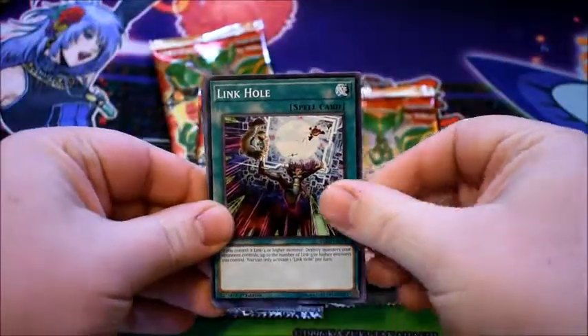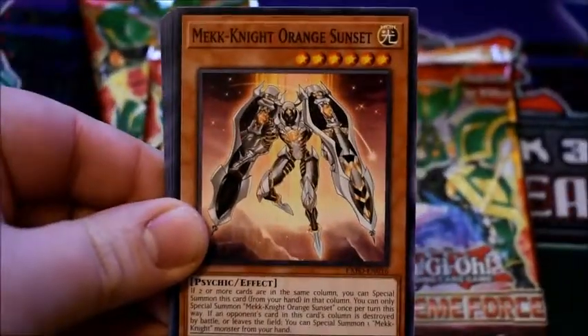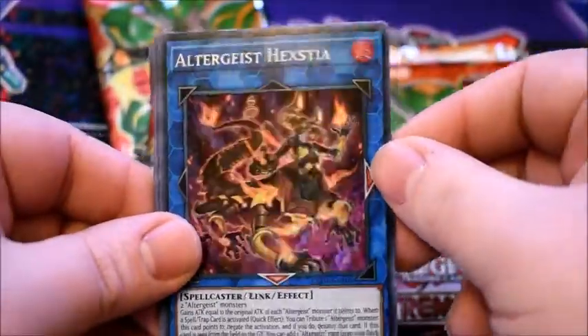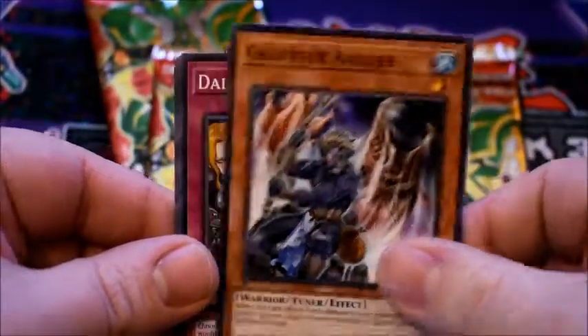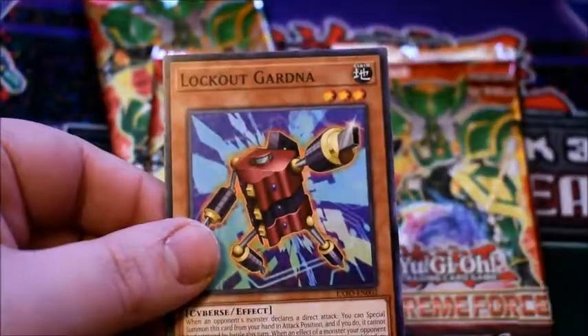We have Link Hole, Mech Knight Orange Sunset, Column Switch, and Ultrageist Hextia, World Legacy Key, Graffler Angler, Die Dance, Parthian Shot, and Lockout Gardnoth. Now on to the second pack.